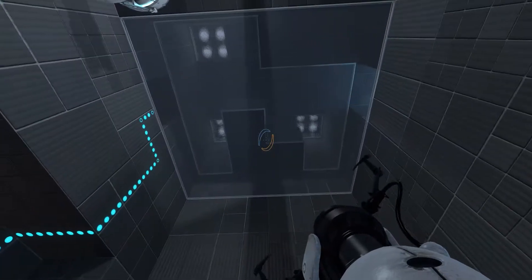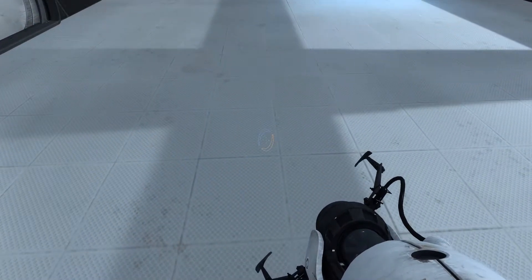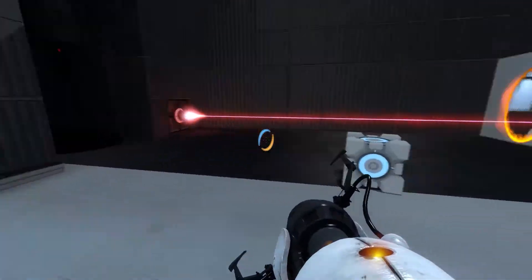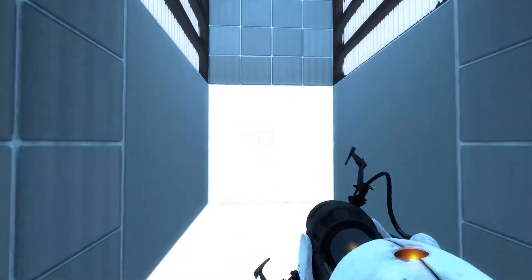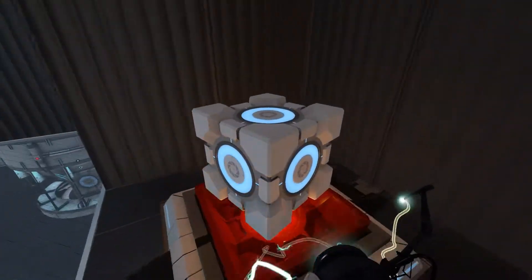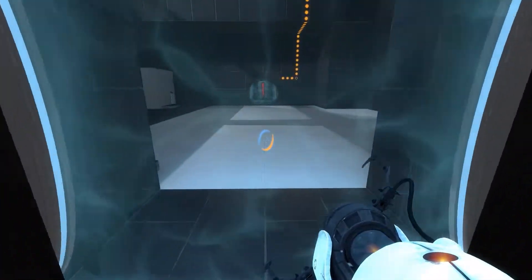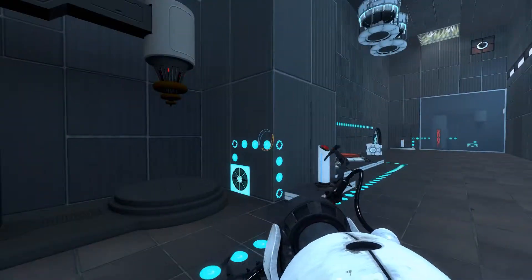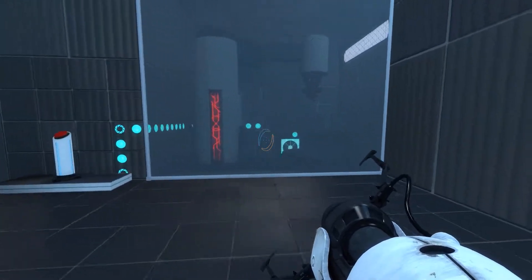Oh wait, actually I think I know how to do it. Yeah, this is easy. Let's just aim the laser right there, and then send it upstairs. And then I can get up there and put the cube on. Sweet. Wait. It's a good thing I caught that, because I didn't see it at first, but then after I thought about it I was like, oh yeah — lasers can just go through glass. It's only the laws of physics. Though technically this doesn't obey the laws of physics, so...